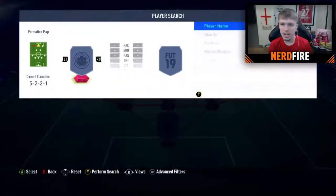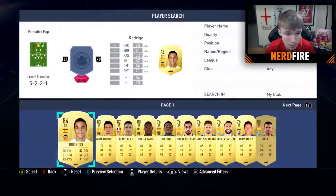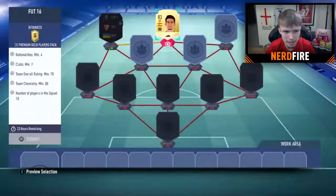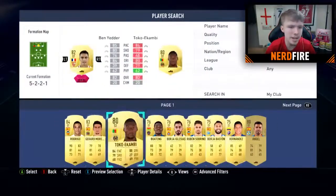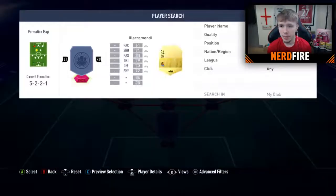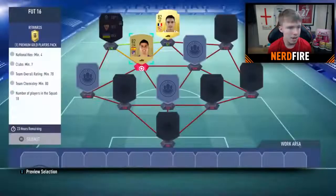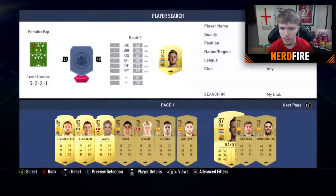Alright, so obviously this is an Espana card. If we can try and get a bit of an illegal link-up here, that would be nice. We could use Rodrigo but he's a bit too high rated, so let's go Ben Yedder — obviously he gets a stronger link. We've got to remember we need at least four nationalities and at least seven clubs. Let's go La Liga centre mid. We could go with Campana, then. Do we have a La Liga left back?